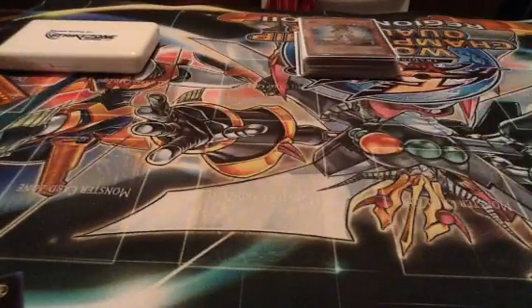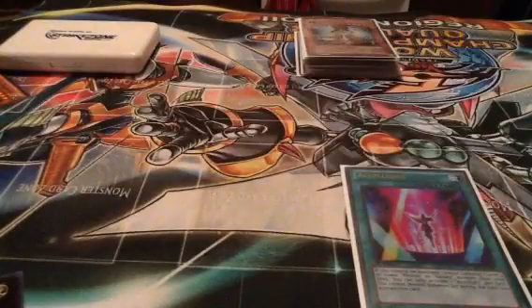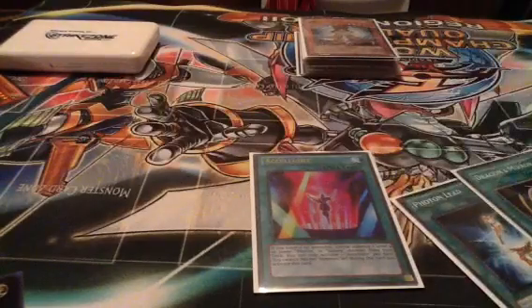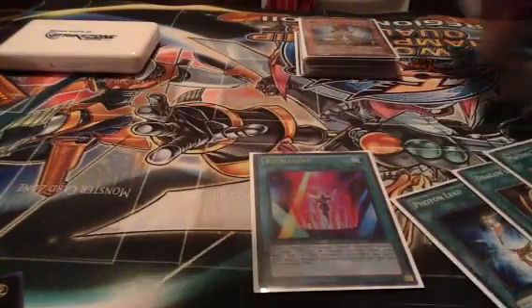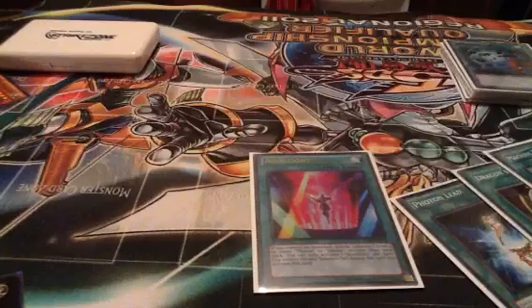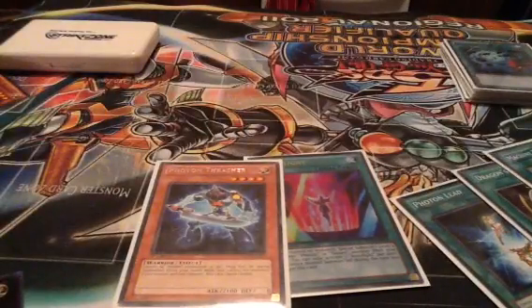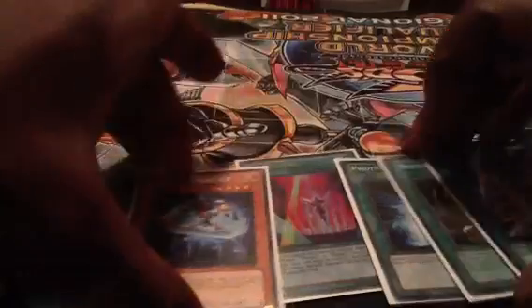So quick little things about the deck. Let's say your hand consists of Accel Light, Photon Lead, Dragon's Mirror, Machine Dupe, and Thrasher — five cards. It's an OTK.